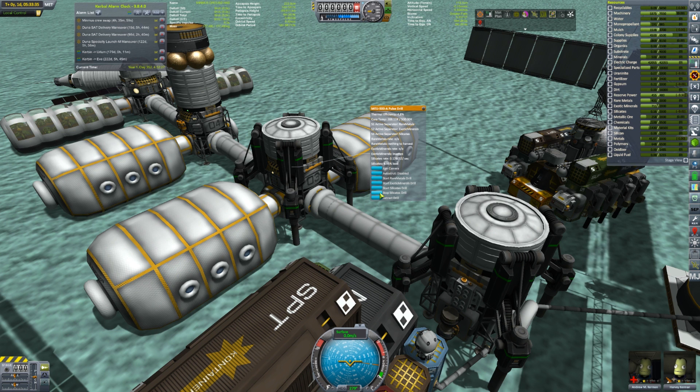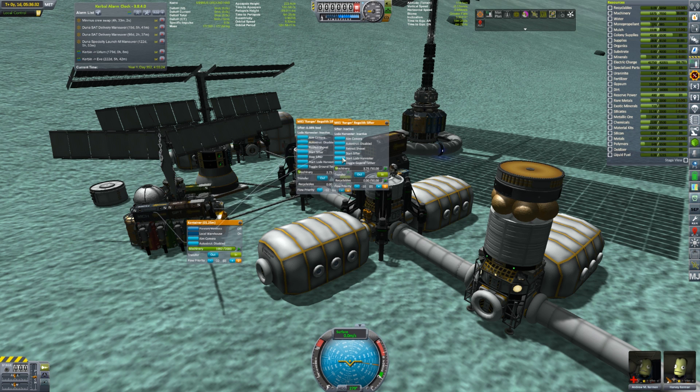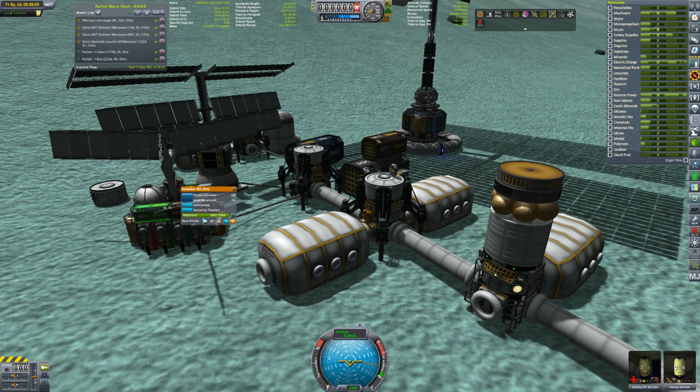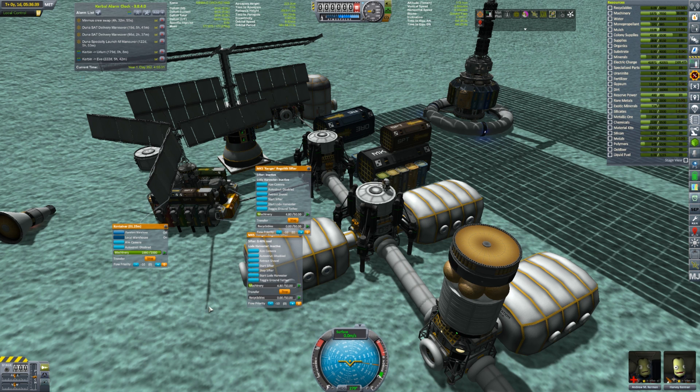We're not using any power - good. So we're not draining any power - perfect, that's exactly what I wanted to see. Get machinery into these so that they can start doing their sifting thing. They have a load harvester - I'm curious to see whether or not that actually works. Let me get this and this. We'll just time-accelerate this to fill those up - there we go.